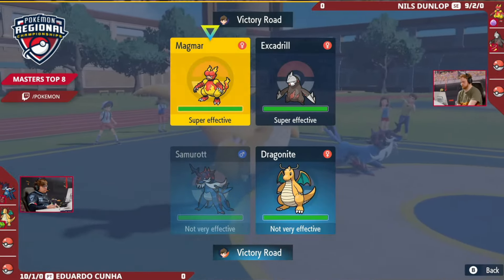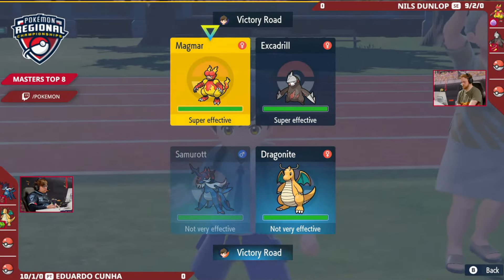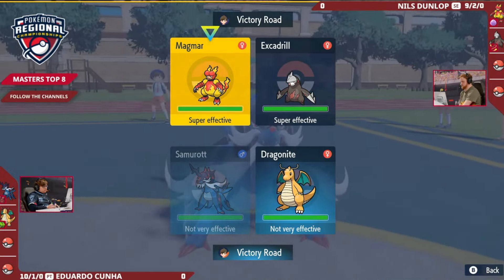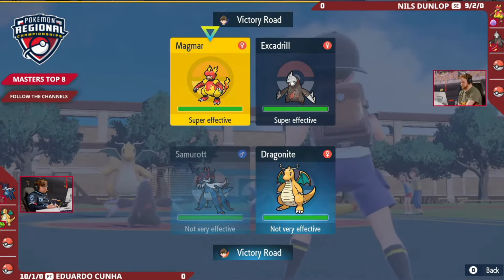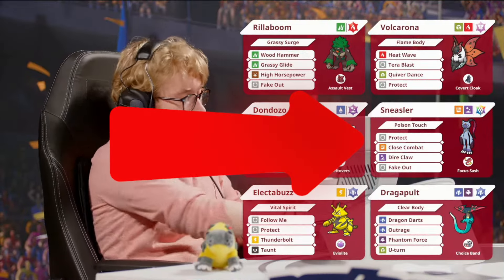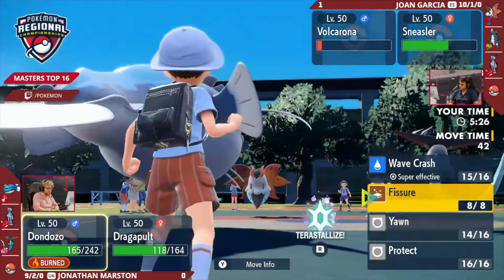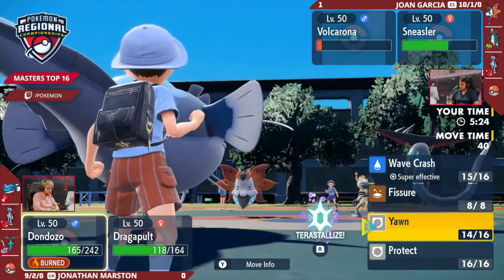Finally, we have the Wallbreaker. These Pokemon punch through defensive walls and tanks with really high special attack or physical attack and are great at wearing down bulky opponents that your sweepers might have trouble taking down. A good example is Sneasler — this Pokemon is extremely fast with high attacking power, allowing it to help sweepers like Dragapult break down bulky walls.